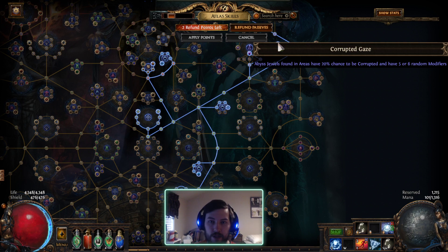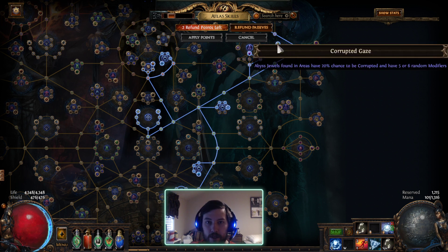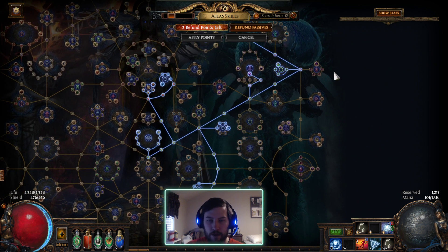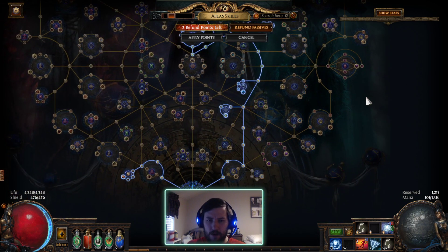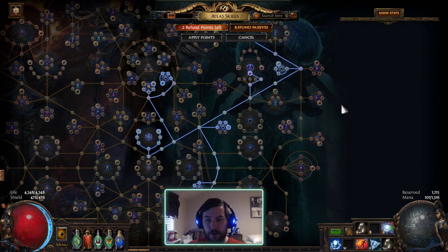Corrupted Gaze makes it so Abyss Jewels in areas have a 20% chance to be corrupted and have five or six random modifiers. That counts as anything dropped from extra things, whether that be Scarab, Delirium, or Arch Nemesis. If you use an Arch Nemesis recipe that gives two Abyss things combined with Treant Horde, you're going to get a lot of five or six property Abyssal Jewels per map. You'll usually end up dropping like 20 or 30 Abyssal Jewels per map — just an absolute crazy amount of Abyssal Jewels from this setup.